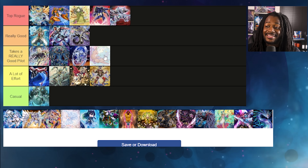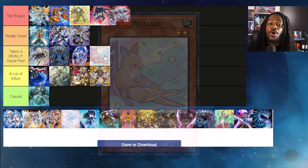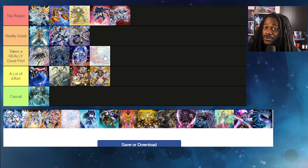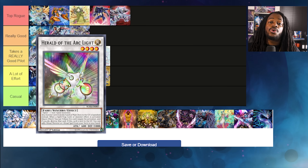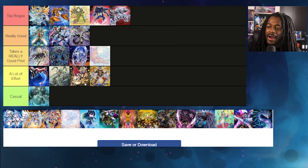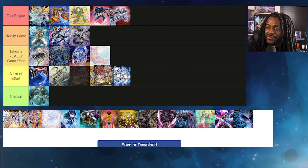Melffy actually got ridiculously good, but I'm gonna say it takes a really good pilot. I love how Melffy Wallaby allows you to special summon Melffy monsters from your deck. They even got their own Hop Ear Squadron card that allows them to Synchro Summon on your opponent's turn, giving them access to Herald of Arc Light and their own Synchro monster which can bounce your opponent's cards. That's pretty good.